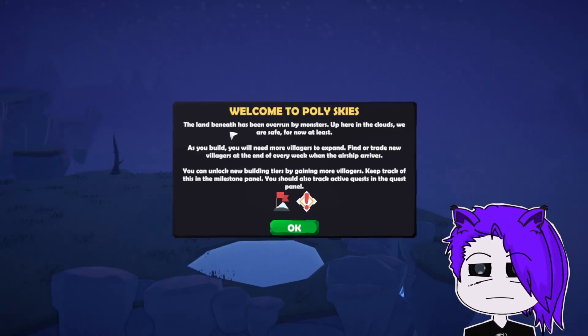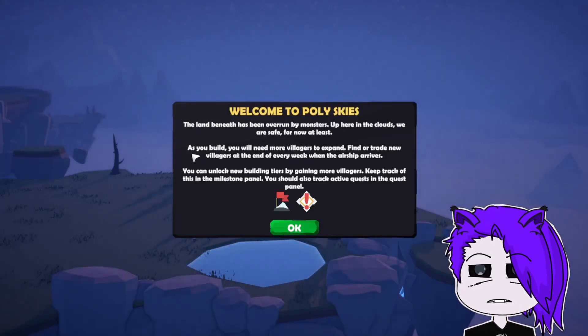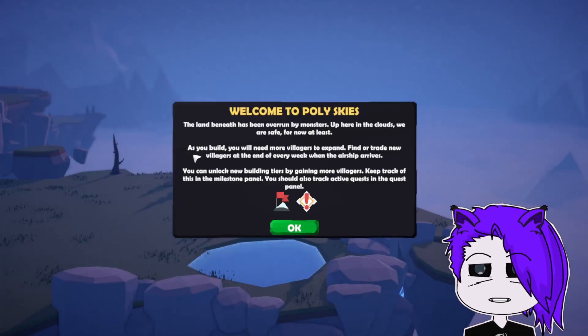The land beneath has been overrun by monsters. Up here in the clouds, we are safe for now — at least as you build, you will need more villagers to expand. Find or trade new villagers. At the end of every week, when the airship arrives, you can unlock new building tiers by gaining more villagers. Keep track of this in the milestone panel. You should also track active quests in the quest panel.